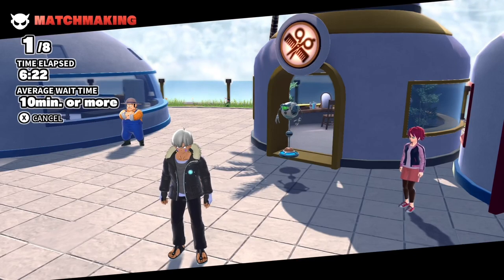Hello everybody, it's your buddy and you're back in another Dragon Ball: The Breakers video. Today I'm going to be telling you how to get Vegeta, Yajirobi, Chi-Chi, and King Furry.